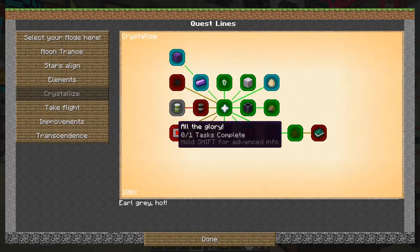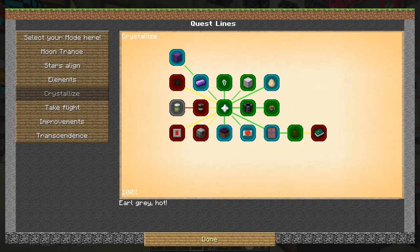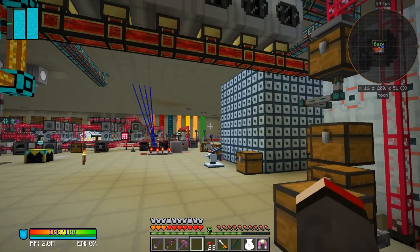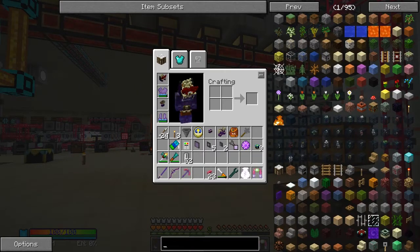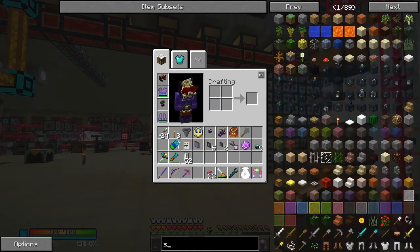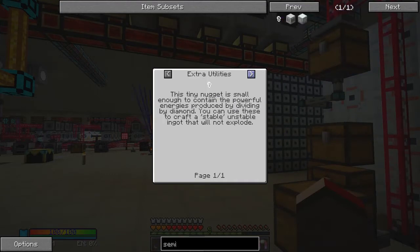Right, let's have a look - I want to get the recipe for the ingots. There's some shooting going on in the background; I really want to move that. Let's have a look at semi-stable nuggets. So, a tiny nugget - enough to contain the powerful energy produced by dividing up a diamond, which you can't do.